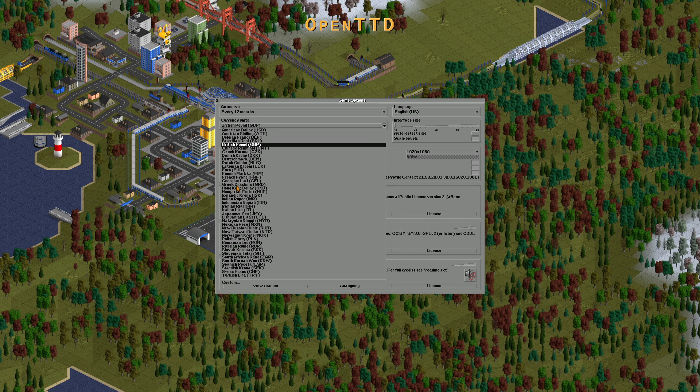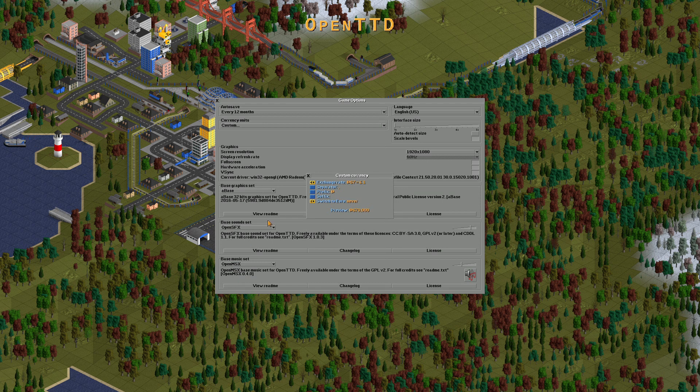Because there is no Philippine Peso, the exchange rate should be 67, and the preview should be 670,000. Switch to Euro should be set to never. The separator should be comma, not point or dot. And the prefix is Peso.